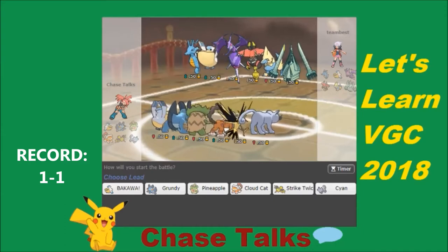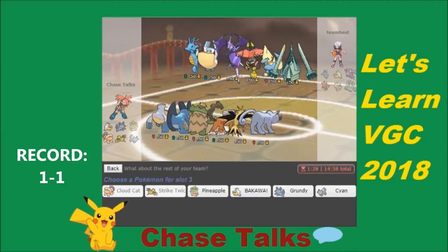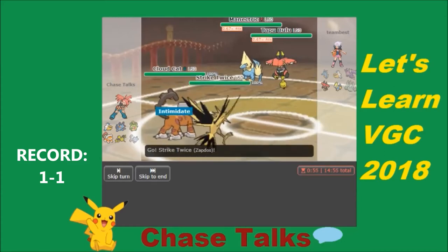Welcome to our third and final game. We're facing off against another rain team — why are we facing so much rain? This is actually Mr. Talon's team. I've seen him use it in one video. I think I should lead Landorus and Zapdos and bring Pelipper and Grundy in the back, which is what I was going to do last game but talked myself out of. He doesn't actually lead his weather — he leads a combo to stop my weather — so I probably led the best combo I could have.